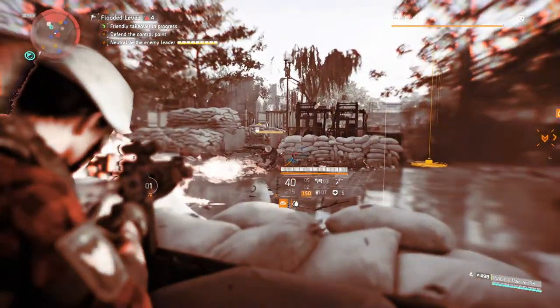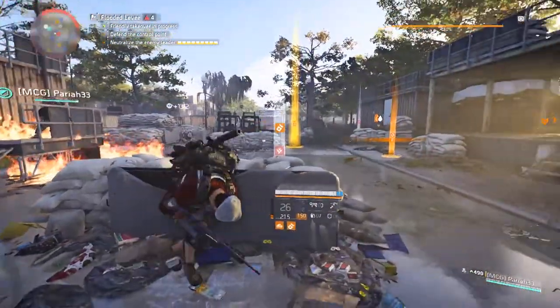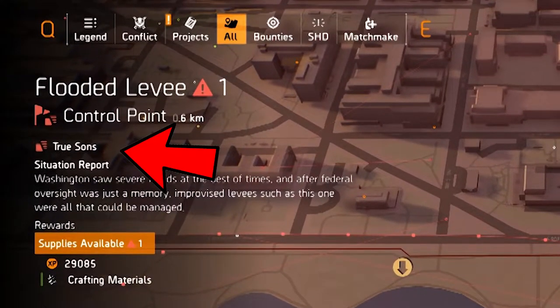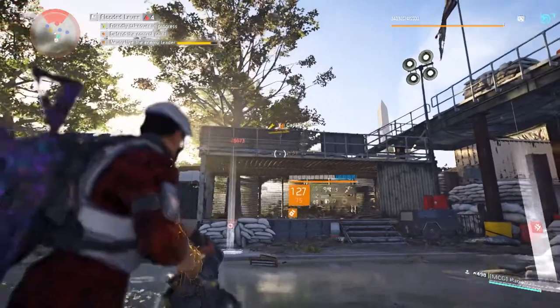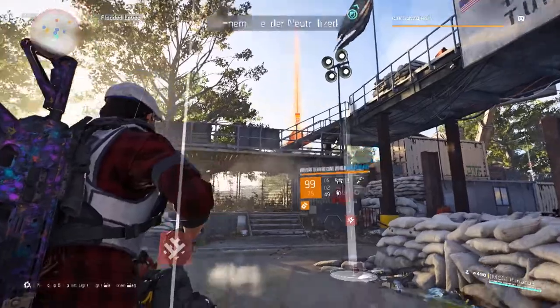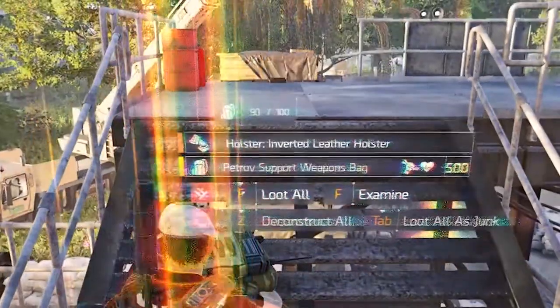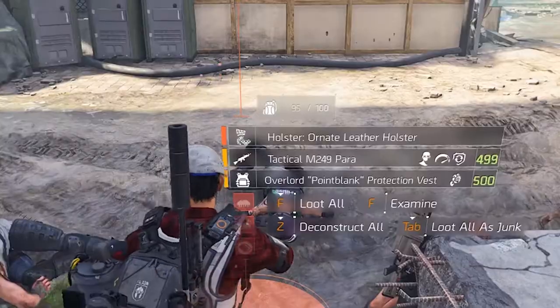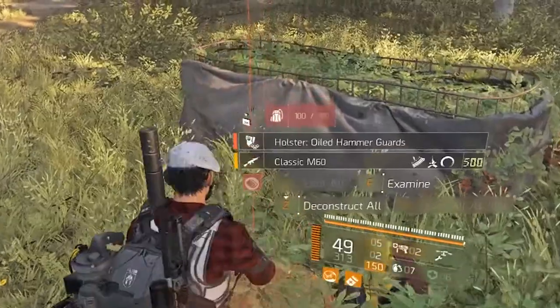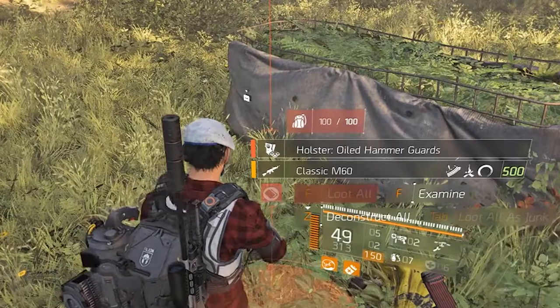Because the pieces must come from different factions, highlight a control point on your map — you'll see which enemy faction controls it on the top-left side. Once you kill the last boss in the True Sons faction you get the Inverted Ladder Holster, from the Hyenas you get the Ordinate Ladder Holster, and from the Outcast boss you get the Oiled Hammer Guard.